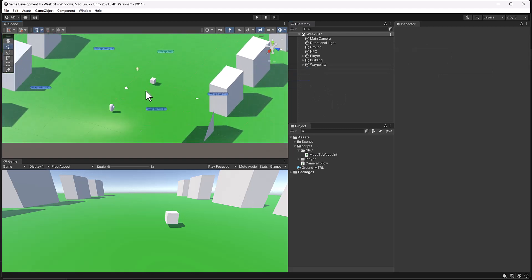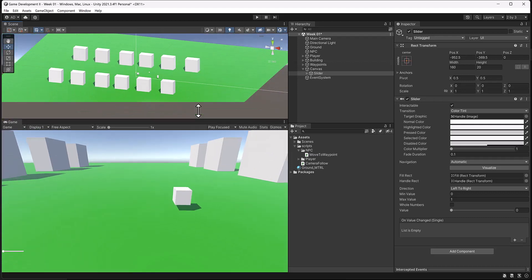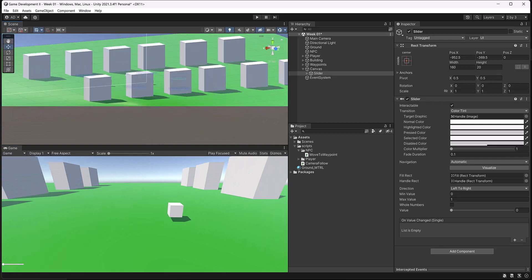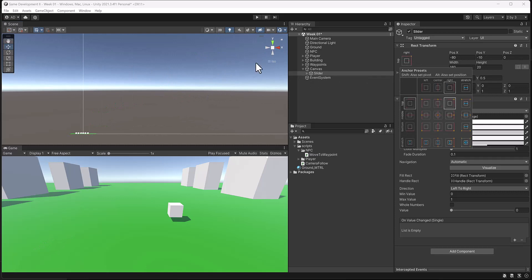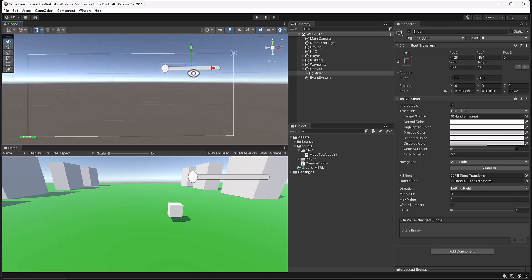Something else I'd like to do is create a UI with a health bar slider. I'm going to right-click, go to UI, and add a slider. It's all the way down in the corner, so I'll hit F in the scene to focus. I'll hold Alt to snap it to the right corner, move it down and over a little bit, hit R to scale it up — something like this. Now let's create a new script.